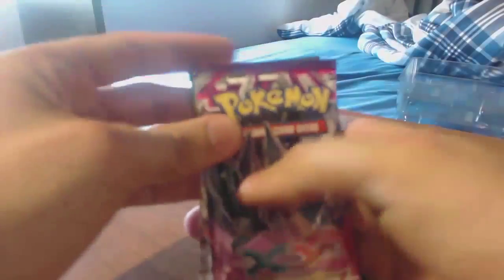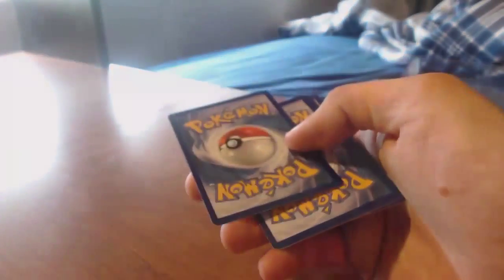Then we got two Roaring Skies — they're both Deoxys for whatever reason — Phantom Forces, and Primal Clash. And then a code card for the Latios promo. So let's start with Phantom Forces and go oldest to newest.